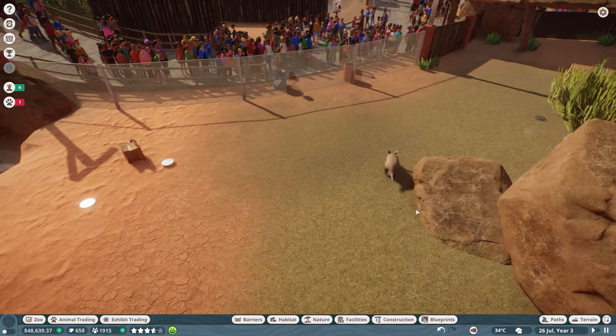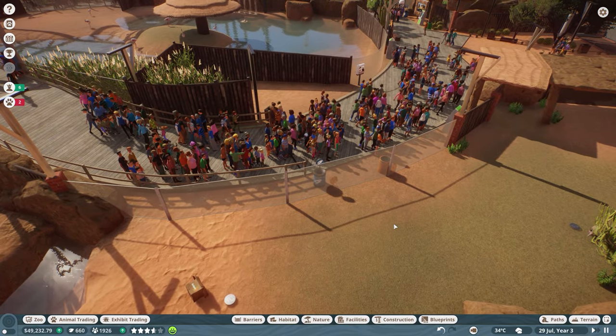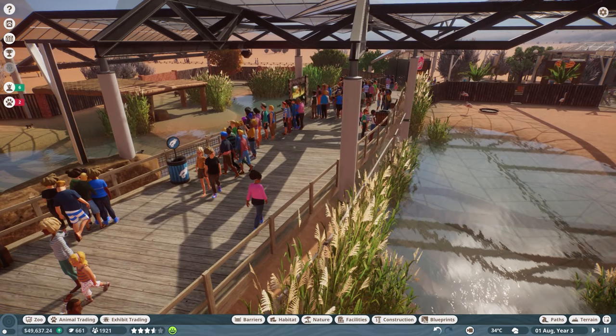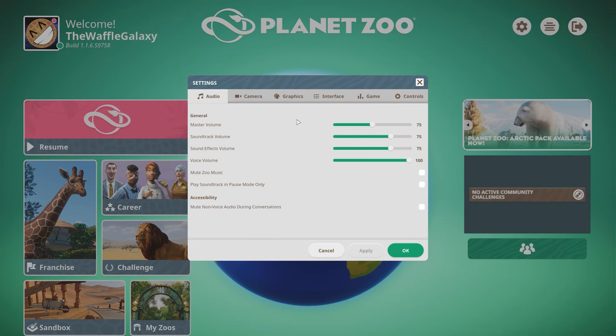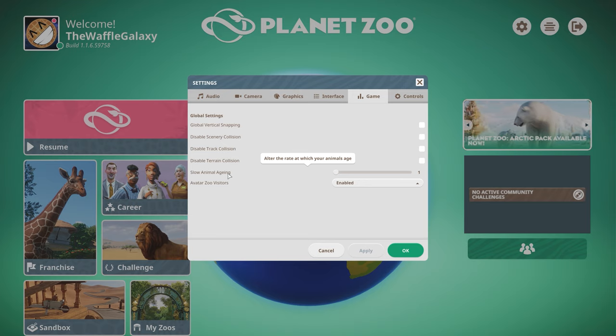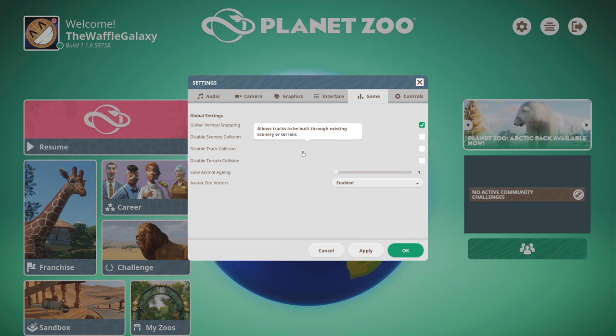There's a aardvark just playing with a cardboard box. Hopefully he'll be less stressed soon - look at almost 2,000 people in the park, with dozens looking at the aardvark. The game crashed - that's why I save so often! We went about six or seven minutes without saving. I'll check settings to see if I can change the auto-save frequency. There are options like slow animal aging, global vertical snapping for buildings, and scenery collision - let's turn global vertical snapping on.